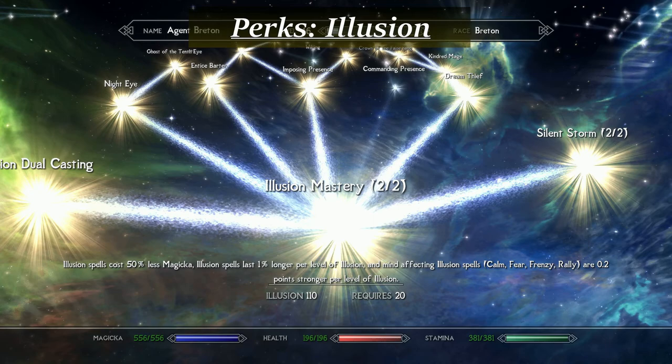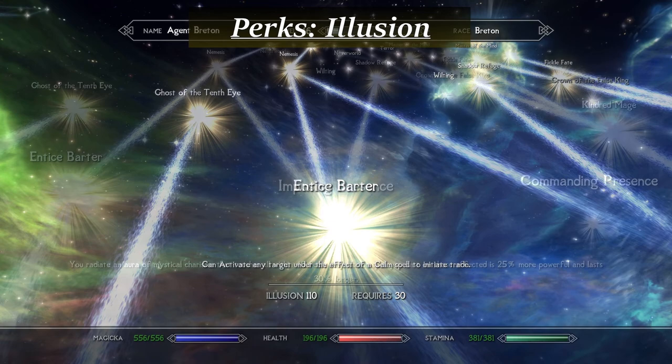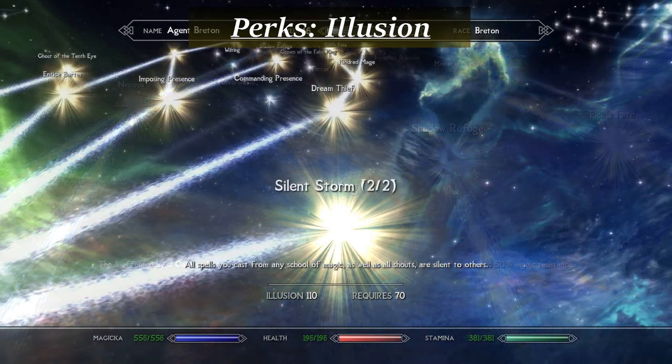The agent prefers to stay hidden if possible, but sometimes the enemy will get the drop on you. With no armor and no melee skill, the agent may seem like a sitting duck. But with the Illusion skill, the agent can quickly turn the tides of any battle. Beyond the obvious mastery perks, you'll also want to grab the Illusion dual casting perk. This will give you some extra power for manipulating stronger enemies, but also enable adding spells to your bow shots via Lion's Arrow. The Entice Barter perk is actually really underrated — non-vendor skill trainers can now be traded with in order to earn your money back. Simply cast Calm on them once you're done training and sell them all of your loot.